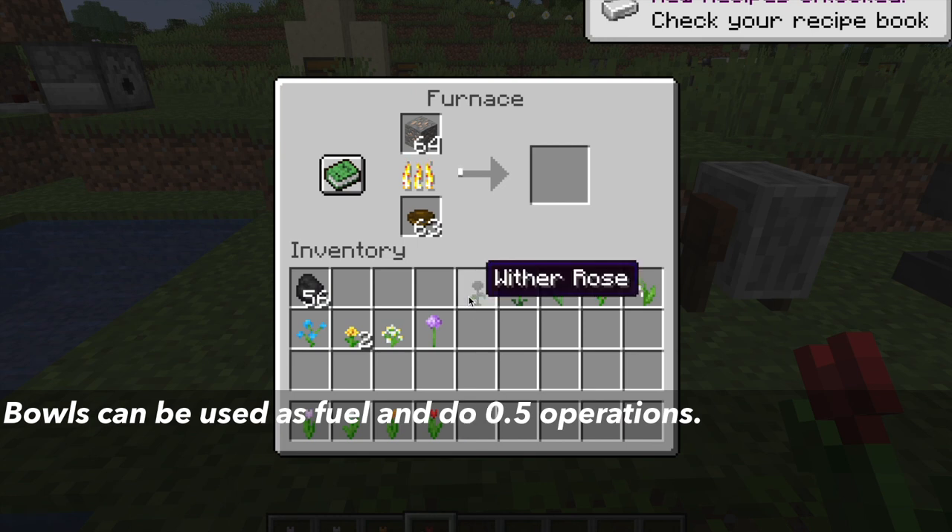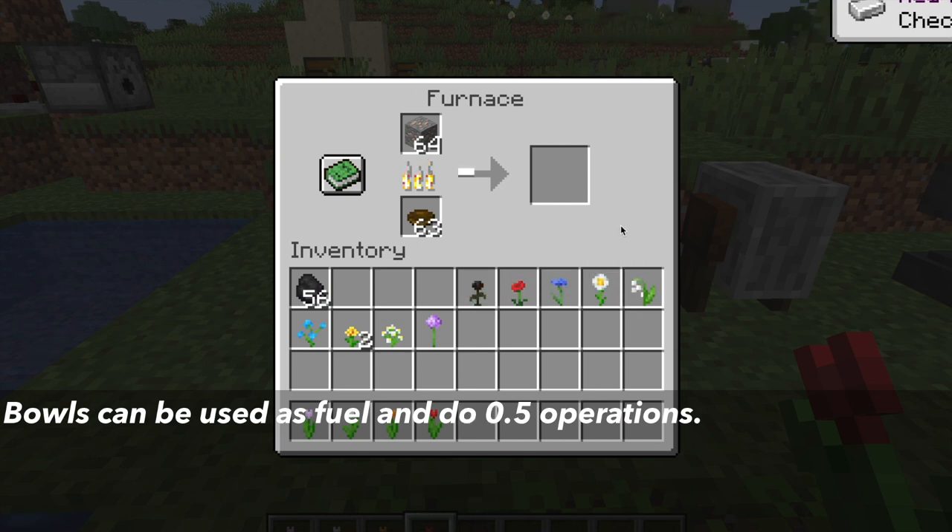If you don't want bowls or have too many, you can use them as fuel in the furnace. In the furnace, they can do 0.5 operations, meaning it will take two bowls to smelt one item.